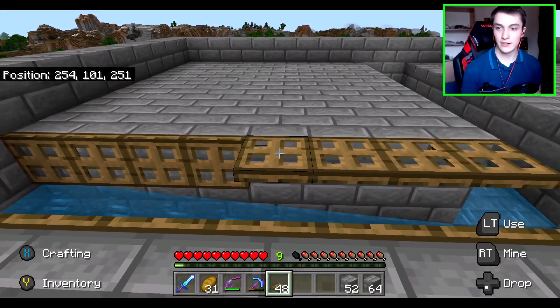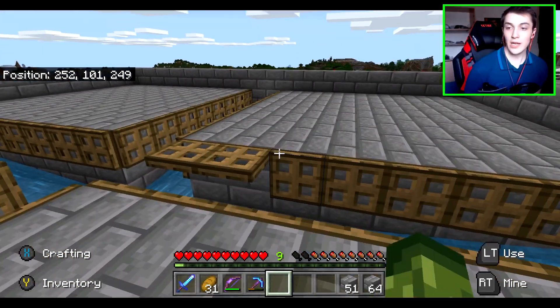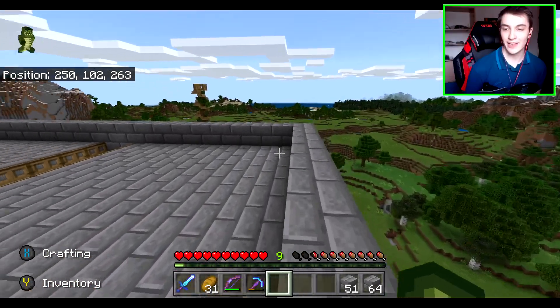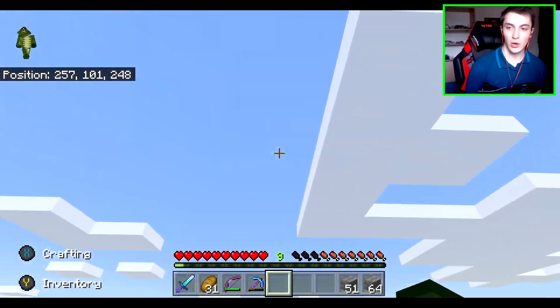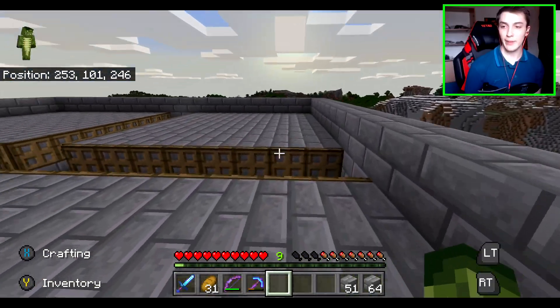Bring them facing downwards — and that's how it's going to be for all the others. The trapdoors are done and it's looking very, very nice. I'm really happy with it. It looks brilliant — it's looking like a mob spawner. All we need to do now is go up about three more blocks high and then we'll roof it, and that'll be the mob spawner done, and then we can actually test it.